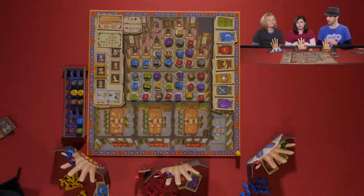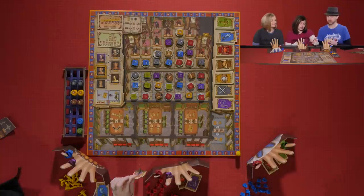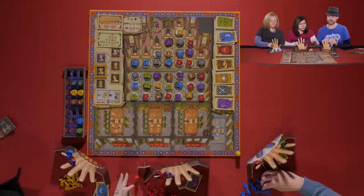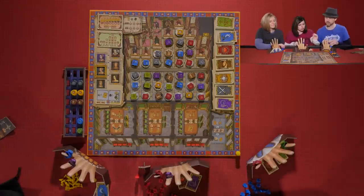Each round is played in five phases. We're getting ready to start — Melissa as first player — with the chamber assignment. Looking at the blue card, we're going to assign two courtiers this round to the chambers. They're going to go on the benches outside of these three rooms.